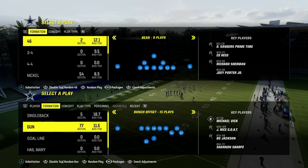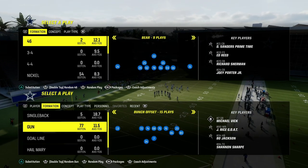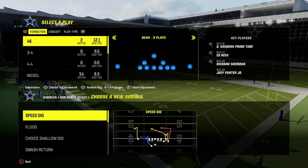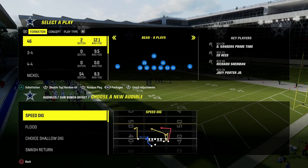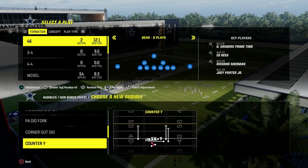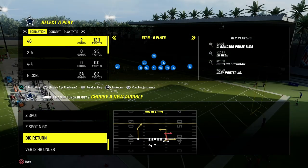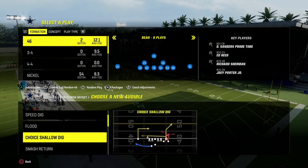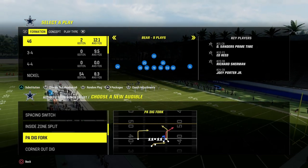Today's video, we are in the 46 defensive playbook. I've got a ton of different defensive e-books on my Patreon page out of this playbook, including the 3-3-5 normal, the 3-2-6, the nickel 3-3-cub, which I believe is one of the better defenses in the game, and we've got big nickel over G on the way this week. So if you want to be a Patreon member, you'll get access to all of my Madden offensive and defensive e-books. The link is going to be down in the description below.